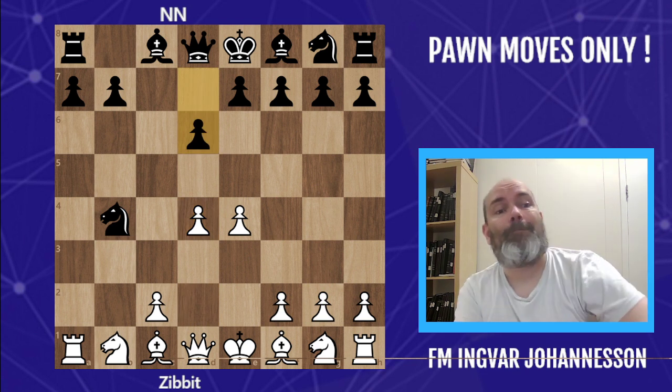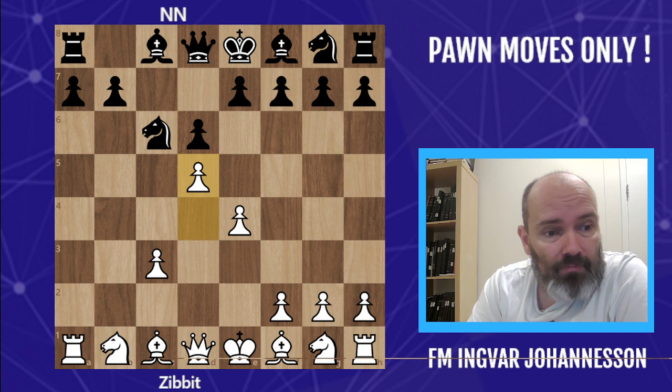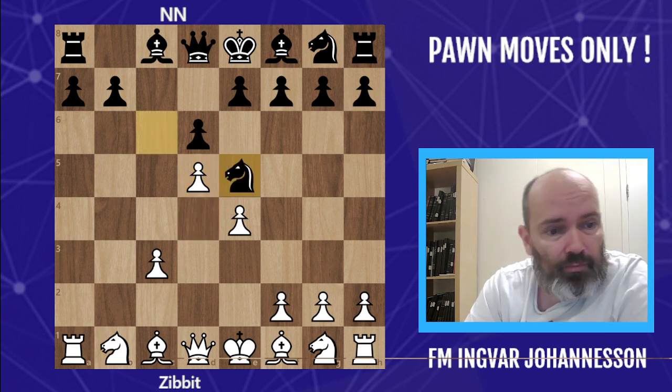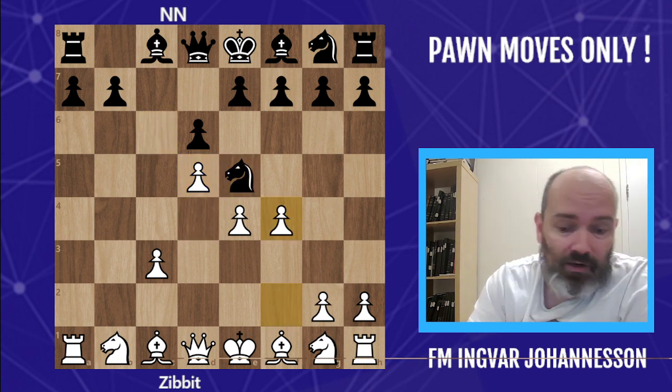But okay, d6 was played in the game, so I chase the knight, c3, and d5. So this is kind of becoming an Alekhine on the other side of the board, and just like in the Alekhine, we play f4 — c4 in Alekhine, f4 here.